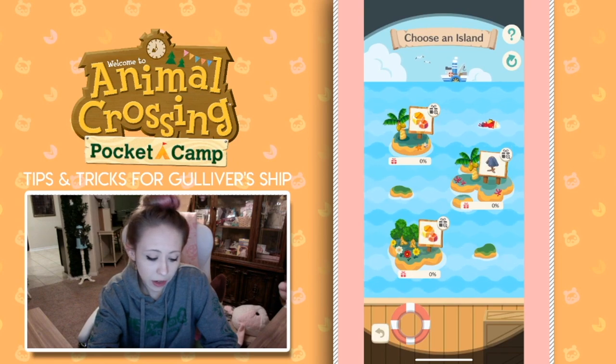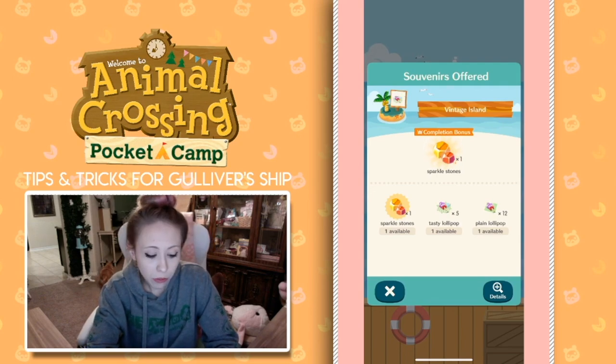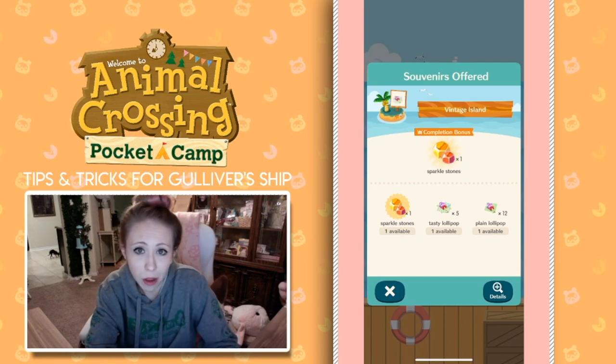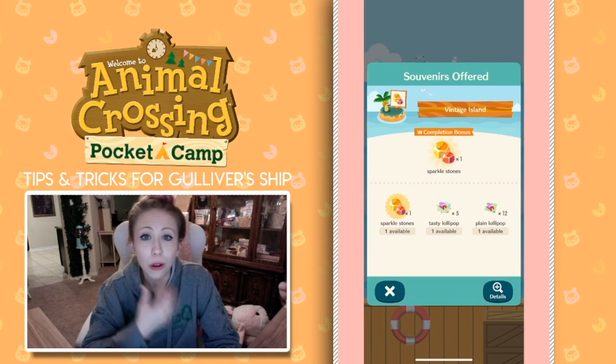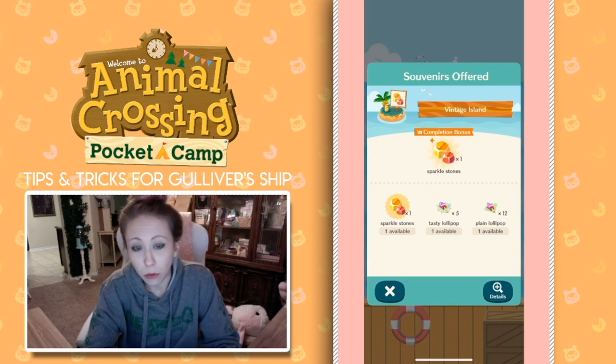Whenever you open Gulliver's Ship, you can see what prizes you can potentially get by clicking on the present icon next to each island. So I'm gonna click on the present icon in the top right corner here, and I can see that if I were to play this island, the possible prizes I would get are sparkle stones, tasty lollipops, or plain lollipops. The lollipops are used for your funky villagers, and then the completion bonus is a whole different prize. Say you've gone to the island three times, then your completion bonus is that you also get another round of sparkle stones.